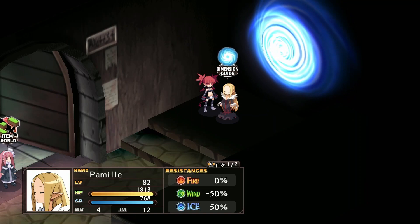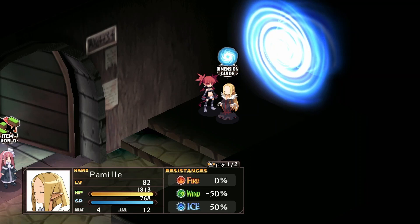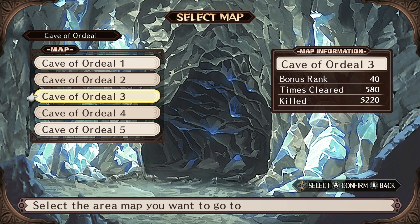For the fifth and final map, that is going to be really, really, really post-game. It's found in Etna Mode, and it is simply the Cave of Ordeal 3 again — but this time in the Etna Mode version.